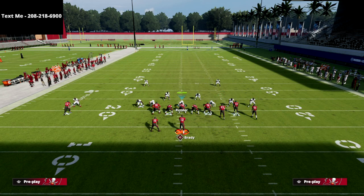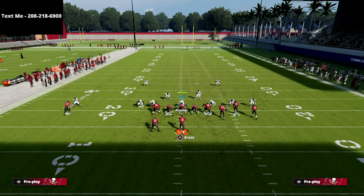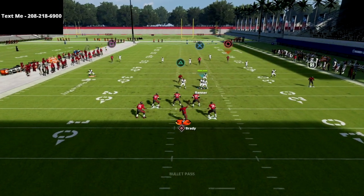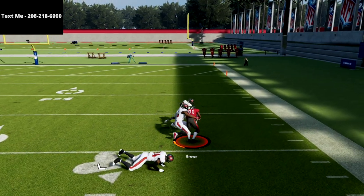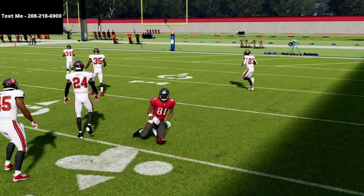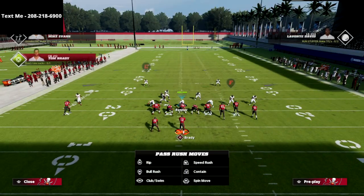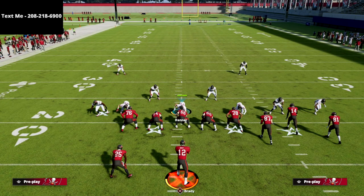Another thing I really like is putting the running back on a curl or an option route because it helps manipulate zone coverage. You're going to see that the circle receiver — just pass lead this all the way to the right and do a little swerve catch. Ninety-nine percent of the time it'll be a one play score. We got tackled by the safety there, but this is an absolute laser against cover four drop — cover four drop really doesn't stand a chance against this coverage.